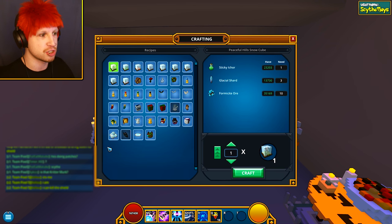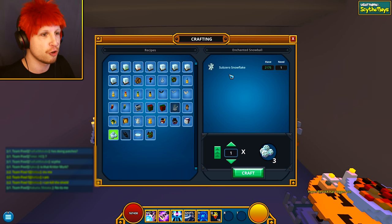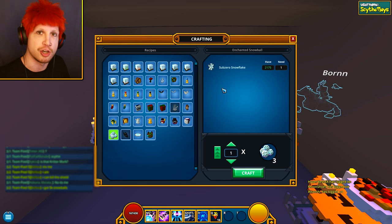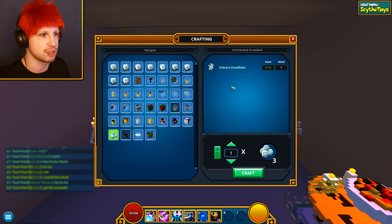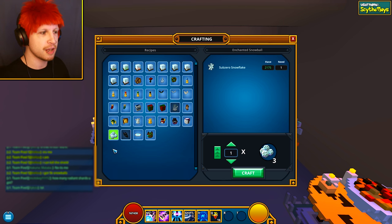Where you get enchanted snowballs is you've got to come to the Snowfest table right here and craft enchanted snowballs out of Sub-Zero snowflakes. Where do you get Sub-Zero snowflakes? From the gigantic tree dungeons that you find out in Newber Worlds, as well as the new present dungeons, which are also going to drop the Sub-Zero snowflakes. These snowballs are going to show up in your crafting menu, not your normal inventory, so don't panic if you don't see them.